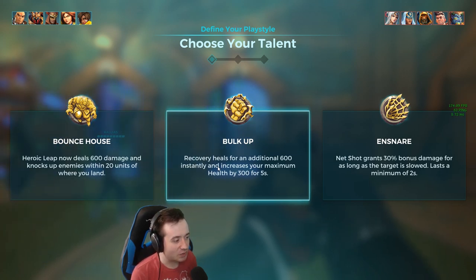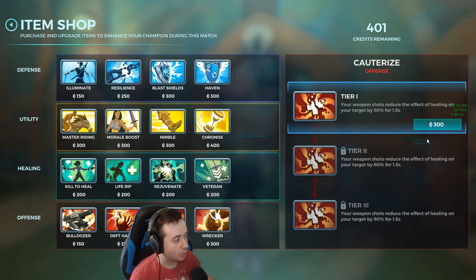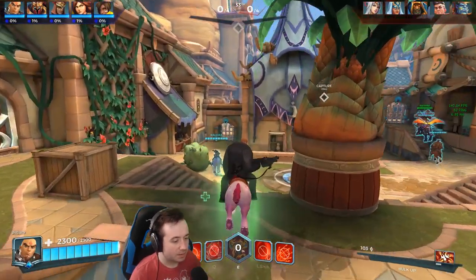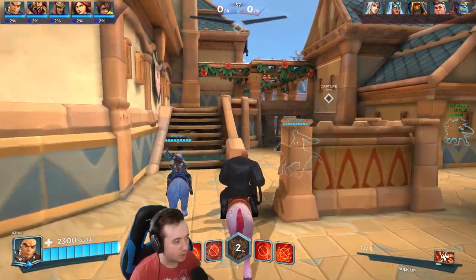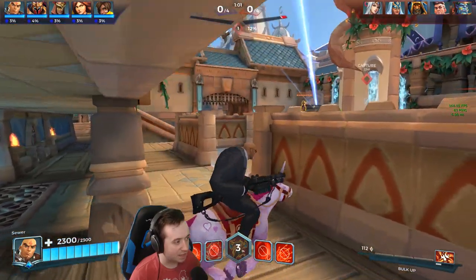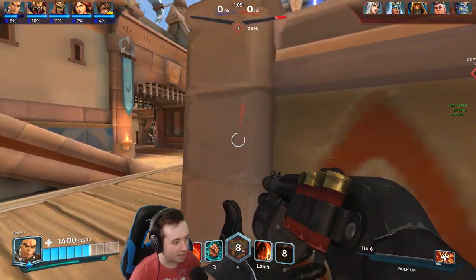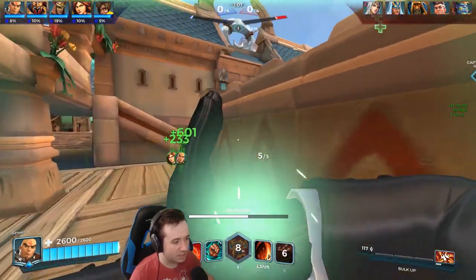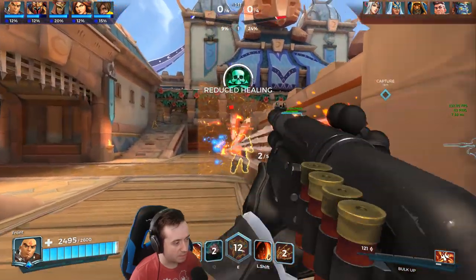Bulk Up gives you an additional 600 instant HP and increases your maximum health by 300 for 5 seconds. We're going up against Genos and that's going to really screw up our Bounce House plan, so we're just going to go ahead and go Bulk Up. We can try to get him a little bit low — actually let's just heal right now and go for some more shots long range. We're just looking to peek people out.